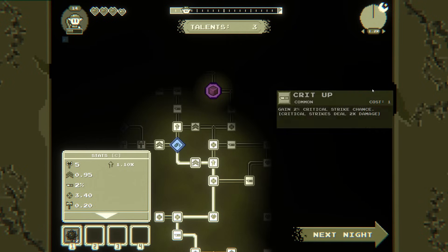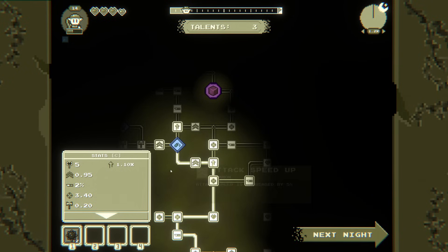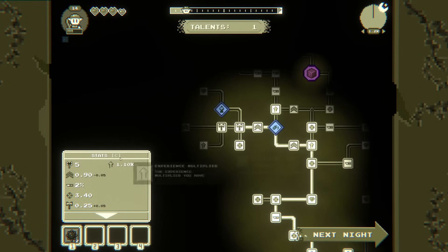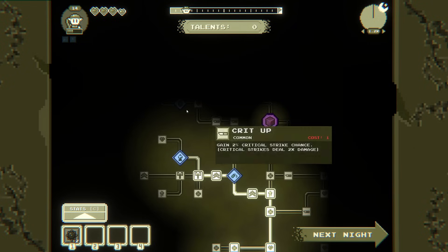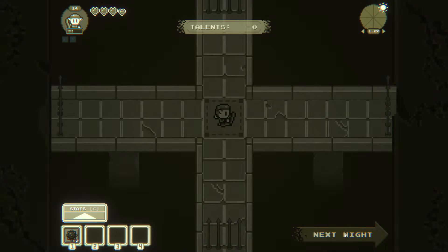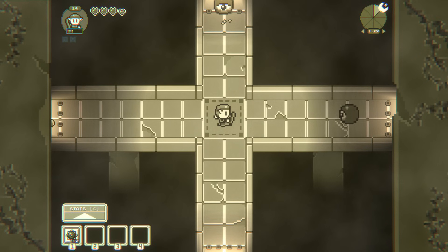If we go for the reroll... we don't have that many points. A little bit of range isn't going to be that big of a deal. I'll get the attack speed and the knockback. And then we'll get the gumball — enemies have a 3% chance to drop a gumball candy when killed, granting you some attack speed for the night. Enemies have a 3% chance to drop a battery when killed — that is definitely something I'm interested in.